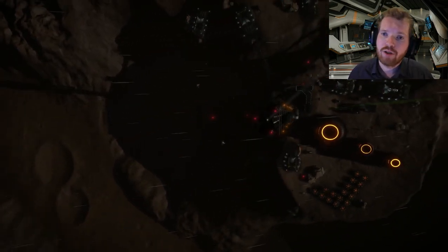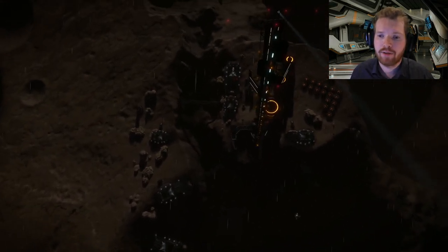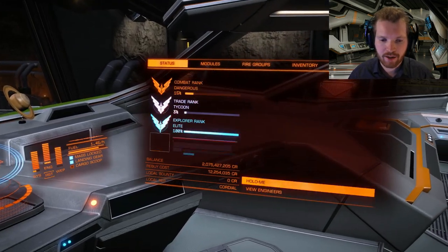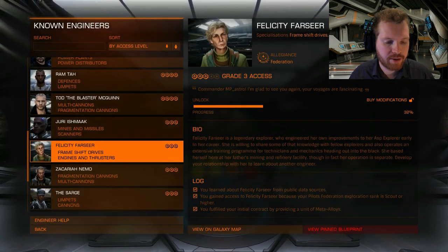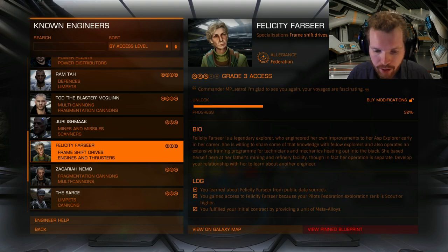To unlock engineers you need to go through three phases. The first thing you need to do is know where the engineer is located. If you go to your status tab and view engineers, you can see in the log that there are three steps. First, you need to learn about the engineer — know that they exist and where they're located. Second, you need to get an invitation to come to their engineering facilities and land there. Third, you unlock them, which usually involves some kind of mission or something to hand in.